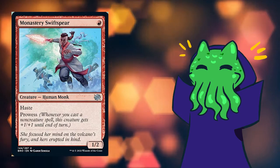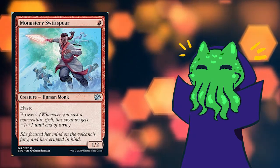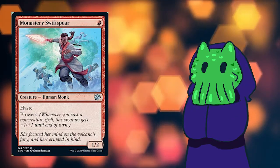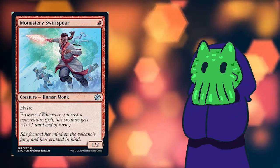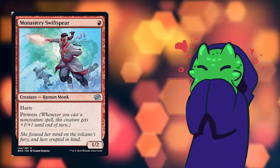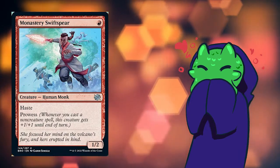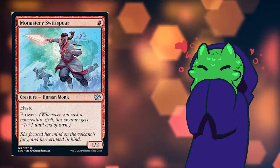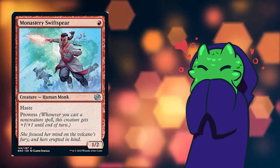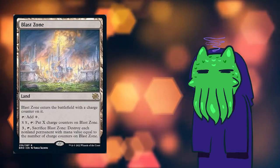Oh my goodness, they're reprinting Monastery Swiftspear. This was my favorite card when it was printed in Tarkir, and it was actually one of the key cards in one of the first decks I ever built. I'm getting my nostalgic kick from this card and I am going to pick it almost every time I see it because I love it so much. It was good in limited and I think it's going to be good in this one too, to get under those big ramping decks.